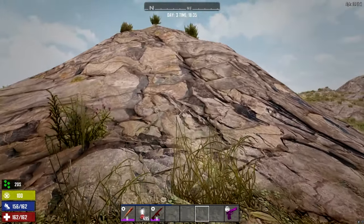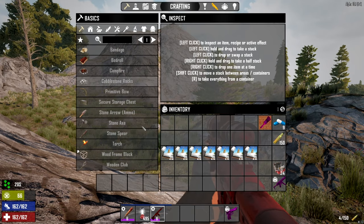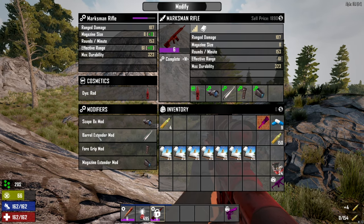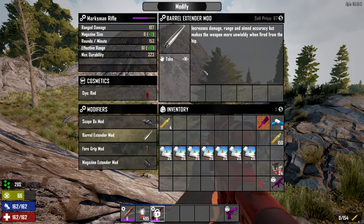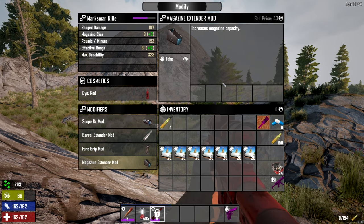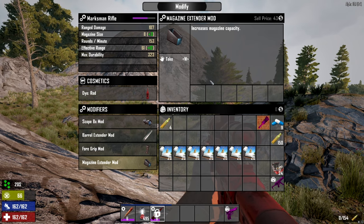I'm just going to use my marksman's rifle and get a good scope on it. I have myself an eight-times scope. A barrel extender mod increases the damage range and accuracy but makes the weapon more unwieldy to fire from the hip. If you're hunting, you're probably wanting to crouch to get that sneak damage and be able to fire really far. It improves handling and accuracy when aiming. The magazine extender is good too — if you're fighting a bear or mountain lion, you probably want more shots just to make them count.